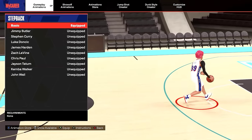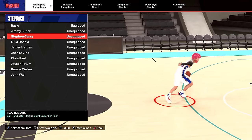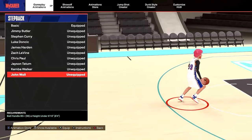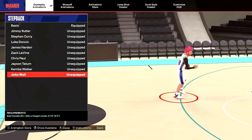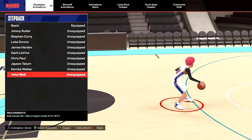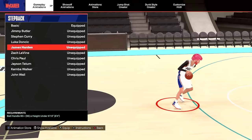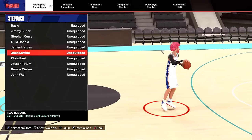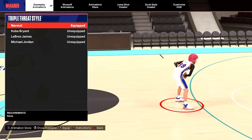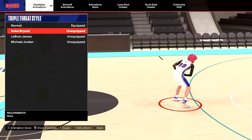Your step back is your second best dribble move, so pay attention. If you are under 6'5", use Curry — it is godly. If you are 6'5" to 6'9", the best overall is John Wall — many think it's even better than Curry. If you don't like John Wall or Curry and want to look like a dribble god, use LaVine and Harden — they're super quick and the spam looks glitchy. Also, take advantage of the triple threat; the best one is Kobe Bryant — I do the spin move out of it a lot.